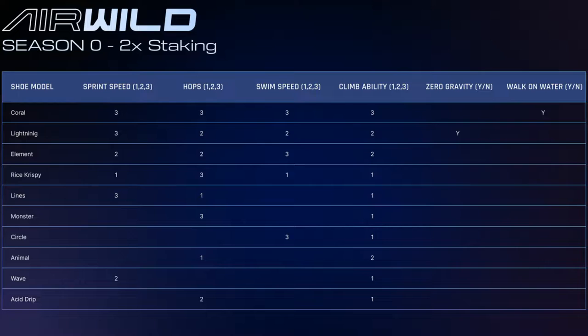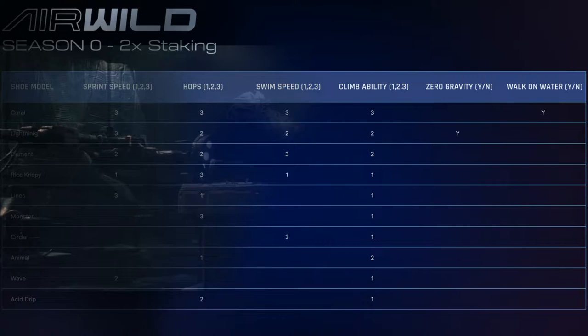First off we have Sprint Speed, which will allow you to either jog, run, or sprint in-game. Next we have Hopps, which will allow you to leap varying in ranges, making it easier to avoid obstacles or potential dangers. Swim Speed will definitely become useful as Wyoming is an island surrounded by multiple other islands, so you might need it to avoid a shark or two. Climbability comes as a highly functional tool, as the treacherous mountain plains may hold some loot or treasure yet to be discovered on a quest. Zero Gravity allows you to walk as if you were on the moon. Then lastly we have the rarest of abilities — which is to walk on water.